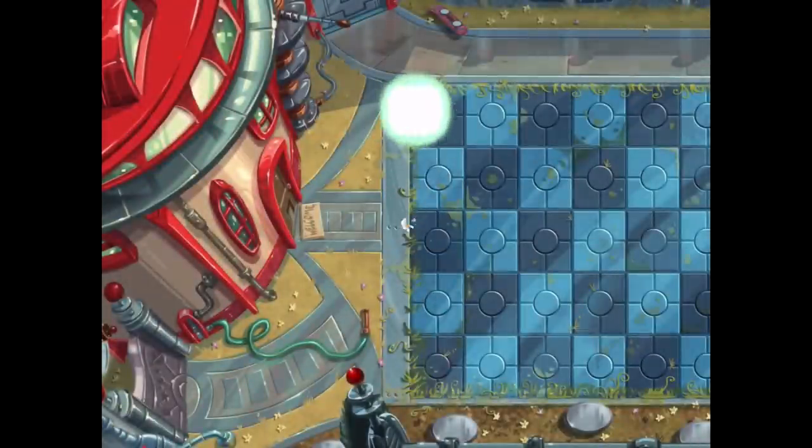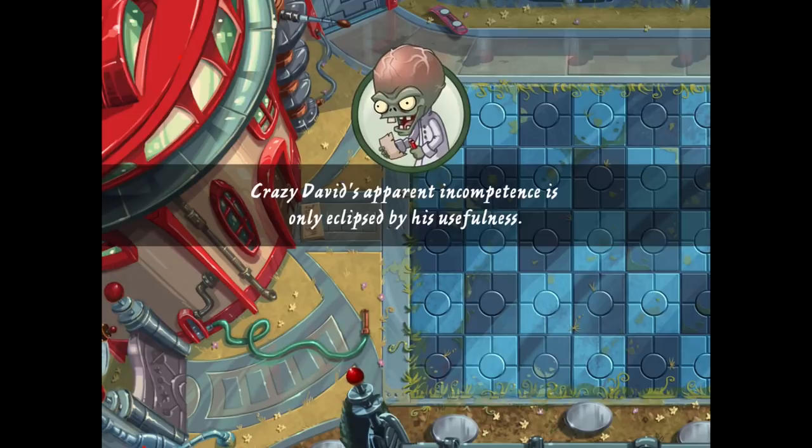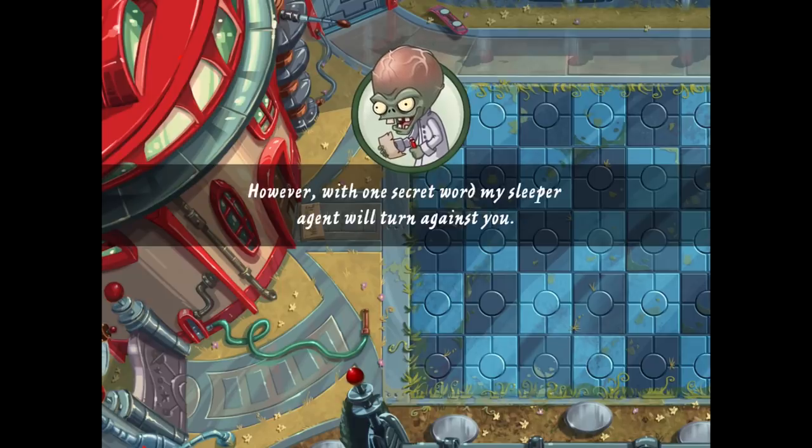Let's see what's going on for the Zomboss fight — can only hope we can handle it. Here he is! Dr. Zomboss says: 'Isn't it convenient that your neighbor is so helpful in your fight against us zombies? Crazy Dave's apparent incompetence is only eclipsed by his usefulness. However, with one secret word my sleeper agent will turn against you.' If that's the case, you've had so many opportunities and you've ignored all of them!